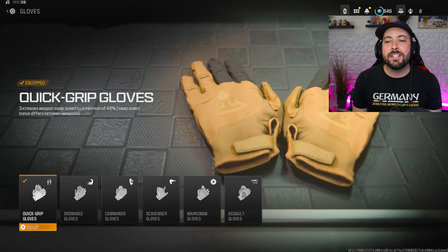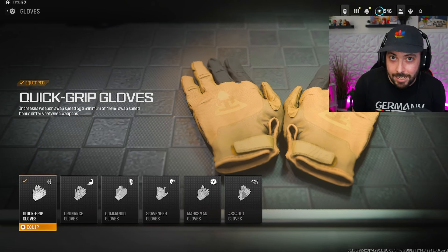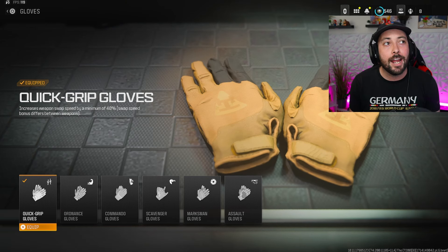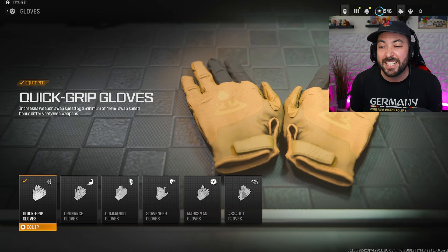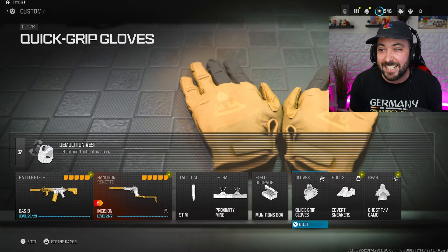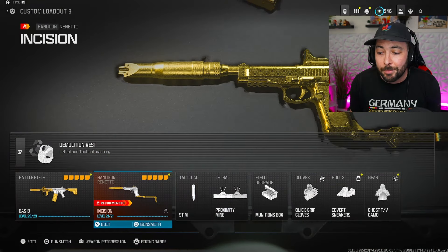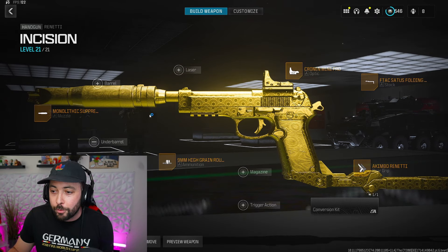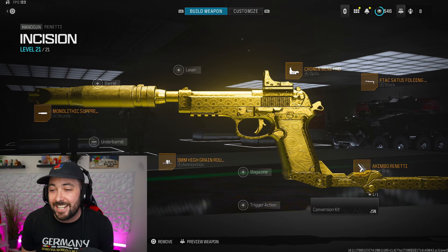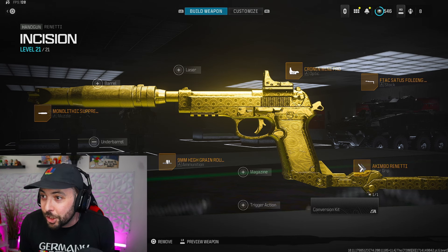I usually run the assault gloves, but this time we're using quick grip gloves for increased weapon swap speed because I like swapping between my battle rifle and my secondary pistol — it's really fast and nice to have. I prefer this over assault gloves for this class. And then we got the Rinetti here. This class is absolutely disgusting. If you're not using it, start using it, start abusing it — it is good, I'm not joking.